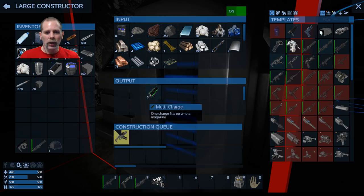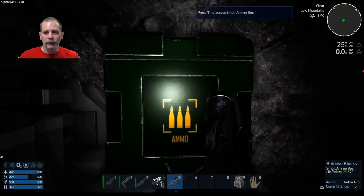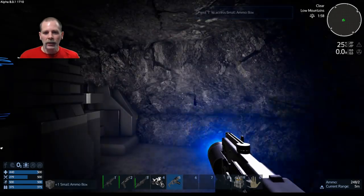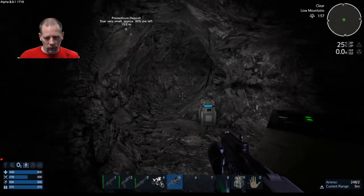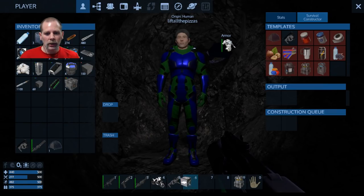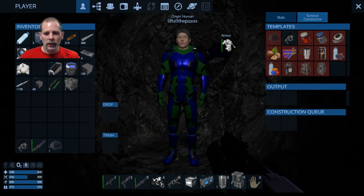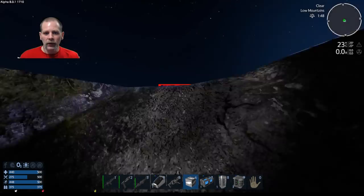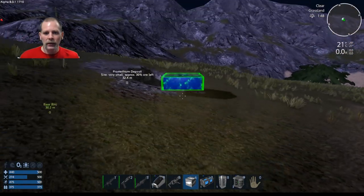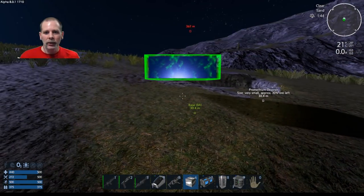We've got our blocks and our multi-tool. That drone over there kind of worries me — I get the feeling we're going to end up fighting him. We're going to put in the fuel tank, generator, RCS units, and cockpit. If something decides to attack my hovercraft I'm going to have to defend it — I can't just stand around.